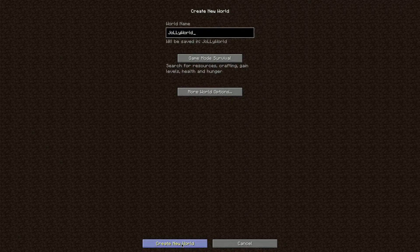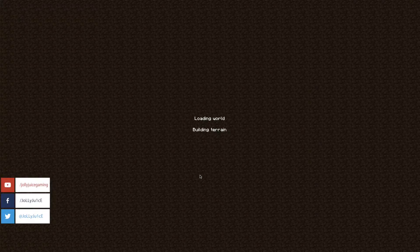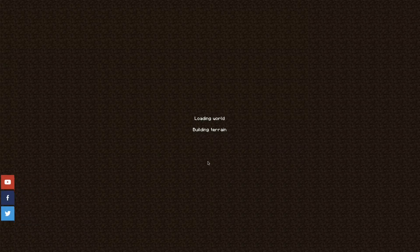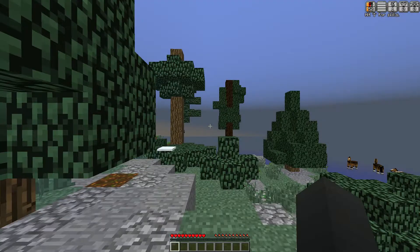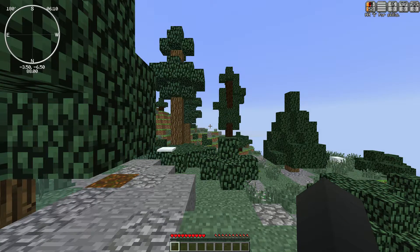What is up everybody, Jollyjuice here bringing you a new video. Today we're going to check out the Advent of Ascension mod for Minecraft. I am running Forge version 1.7.10. If you would like to download this mod, you will need Forge version 1.7.10 and of course the mod itself. I don't know too much about this mod but I know there is a lot of stuff involved and you can die very very easily.